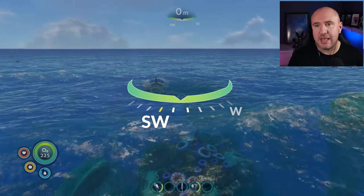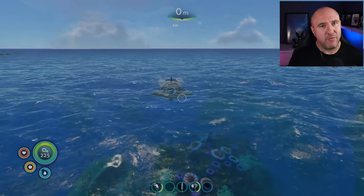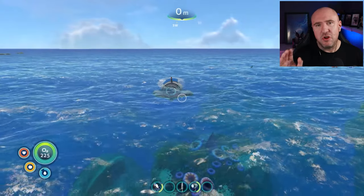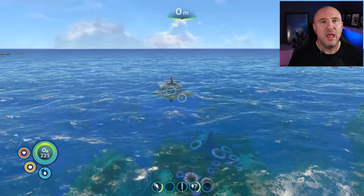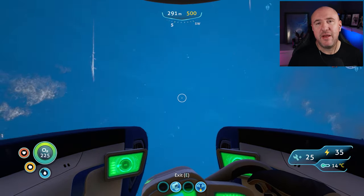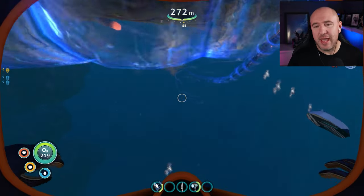We're going to be going one and a half clicks right of southwest, a distance of around about 1400 meters, and depth-wise we're going to around about 350 meters. However, we're going to travel in an L-shape to avoid a ghost leviathan. If we take a straight path we'll go head-on into the ghost leviathan, which is not what we want — it'll do a massive amount of damage, 40 damage easy to the Seamoth, and a couple of bites and your Seamoth is gone.